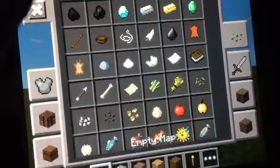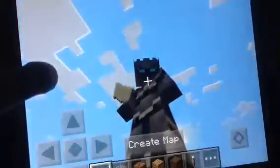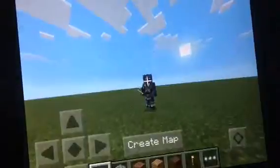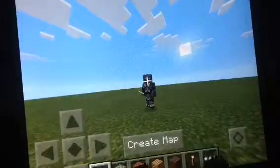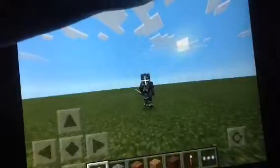So first, you're gonna craft an empty map. And if you're in survival, you need a lot of map papers to get it. And if you push create map, and if I go in my inventory, there's a map.